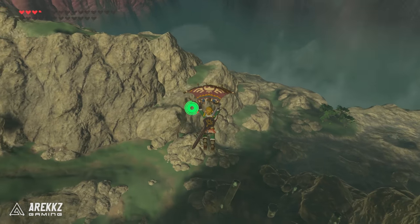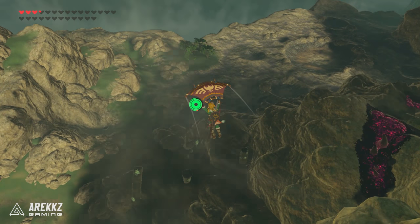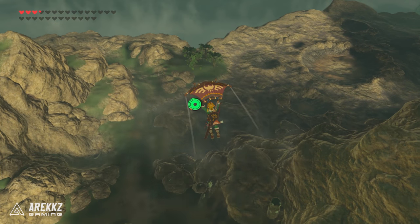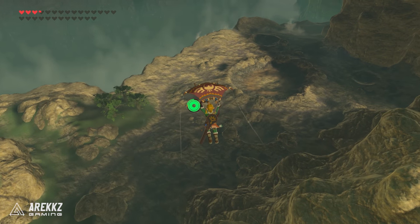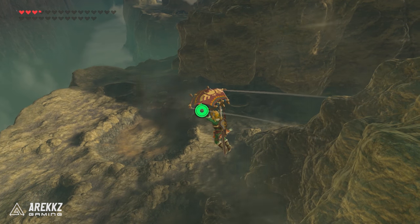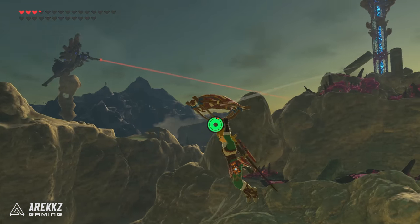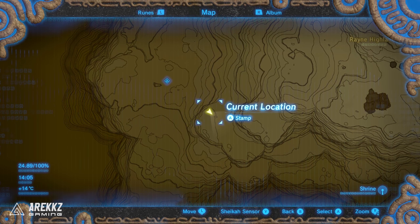In the Tabantha region you will find 34 Korok Seeds. Just as a reminder, each of these guides will focus on one particular region, determined by the tower that resides in it. I picked Tabantha for today because it's the second smallest region after the Great Plateau, making it a lot more manageable before I take on the slightly more daunting task of some of the huge regions with 70-plus seeds. Enough rambling — that's the plan, now let's get started. If you enjoy this and find it helpful, a like would be super appreciated, and any questions drop them down below. For the very first one we're going to start off at the southernmost part of the region, not too far from the tower itself.